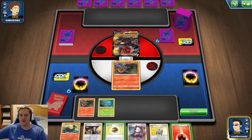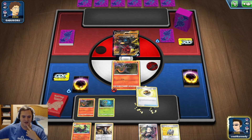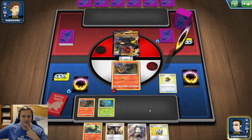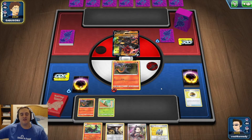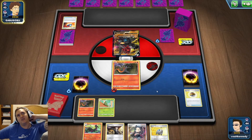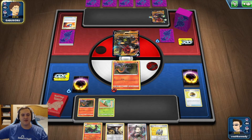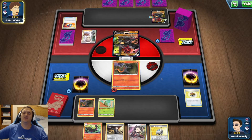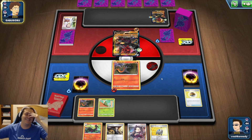Looks like we're going up against Coalossal V next. I don't expect them to attack next turn, so I'll attach energy to the Salandit in the active, Level Ball for a Metapod, and pass. We have Salazzle and Marnie in hand, so hopefully Marnie gets us into another energy. Otherwise we'll retreat into the other Salandit and keep Salazzle safe. They play a Big Charm — I don't remember exactly how Coalossal V works so we'll find out. I think we do 270 damage — we'll see.